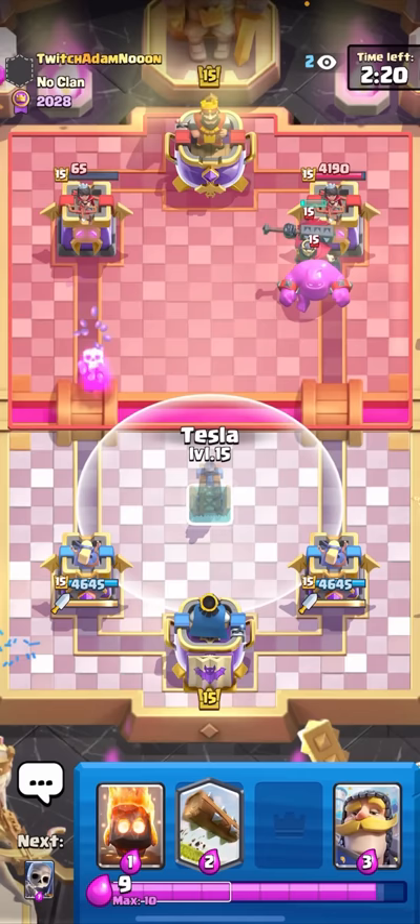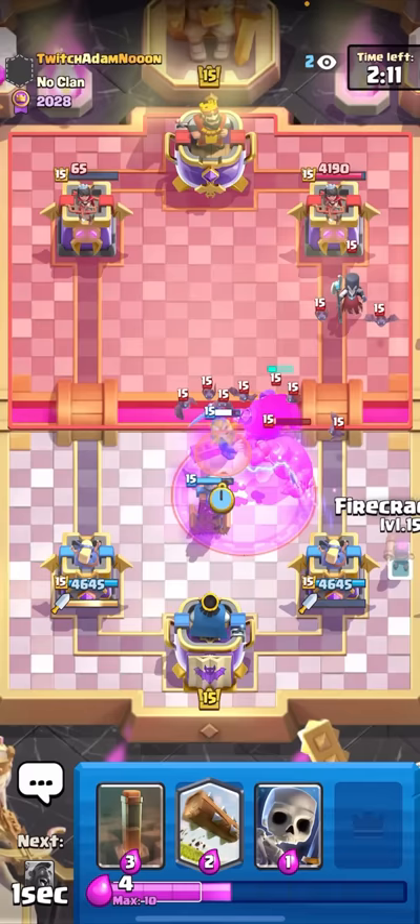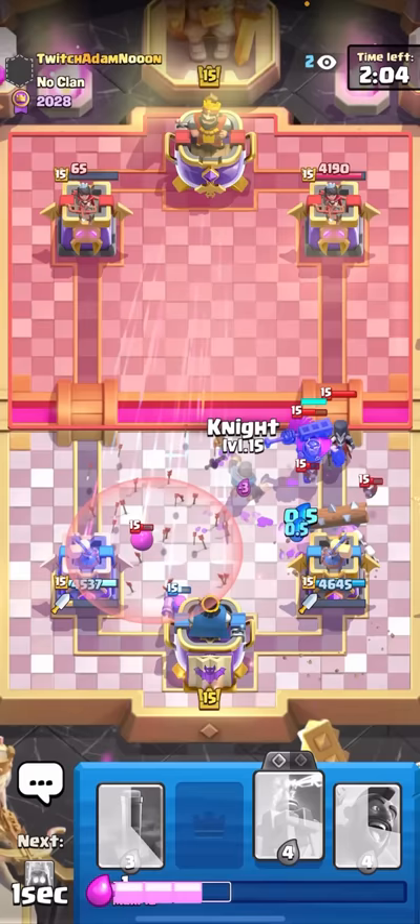I actually don't think there's any way I save my tower here. I'll just Tesla here on defense and see what this guy wants to do. I can Knight as well. He did mess up by putting his Skeleton King in the same lane as the Night Witch. I'll Firecracker all the way over here - he could go for the Arrows. I'll just Log on the E-Golem blobs right away then go for my Knight.